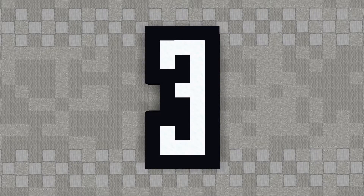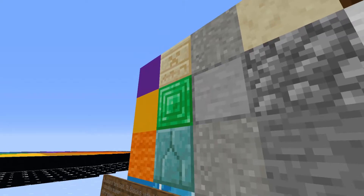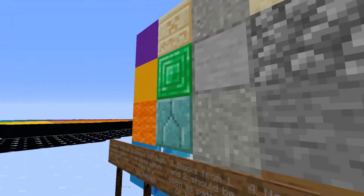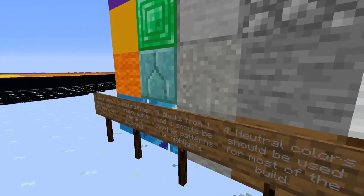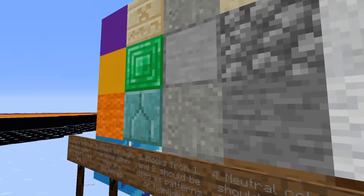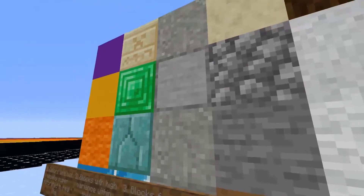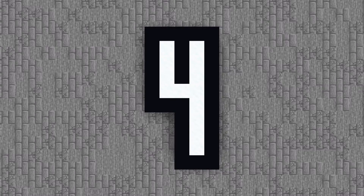Number three: blocks from the previous two should be used as patterns or highlights. If you have blocks that have high variance within them in either color or texture, or are just super bright, then you should use them as highlights or different patterns within the texture of the building. For example, we have some wool and concrete powder, and then the smooth stone within it would be a detailing.